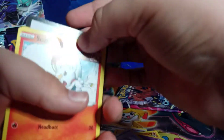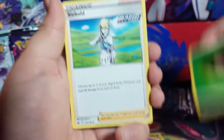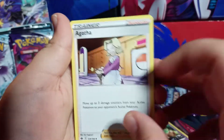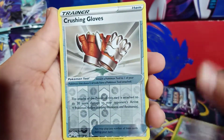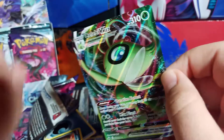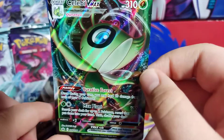Code card again for all you. We have Grass Energy, Seabold, Curielia, Agatha, Scorbunny, Aeron, Snorunt, Venipede, Snover, Crushing Gloves, and Celebi VMAX! Wow, that looks pretty good — our first big pull of this set.